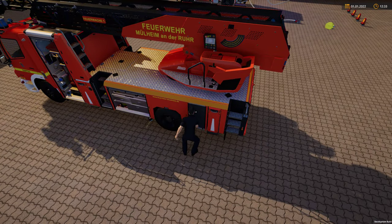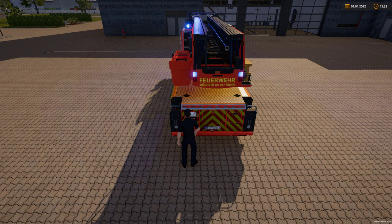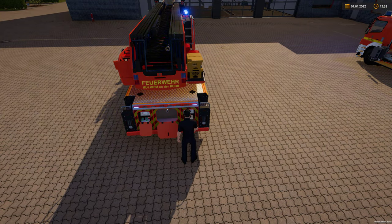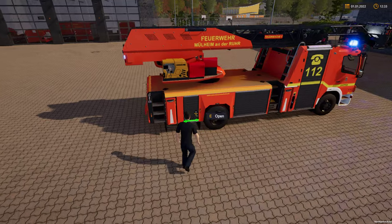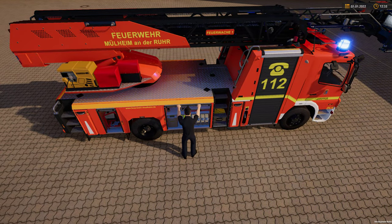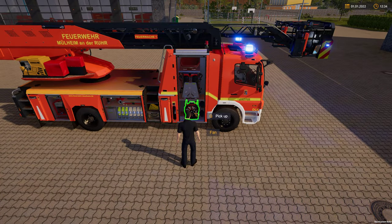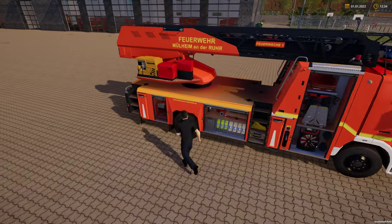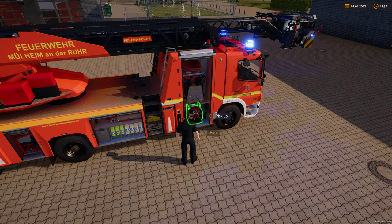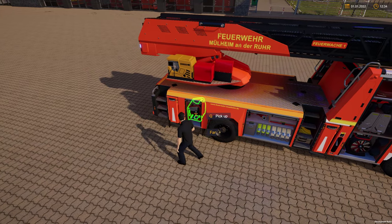We're going to open everything up ready for operations. I've set up the small fire truck next to us because this truck doesn't have any firefighting capability from the basket without another truck providing the water and pressure. We've got a basic array of tools around the vehicle, two breathing apparatus, and the main difference with this wagon is it's the only one I can find that has fans on board, allowing you to ventilate the area after the fire has been extinguished. It has two fans for that purpose.